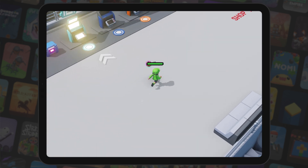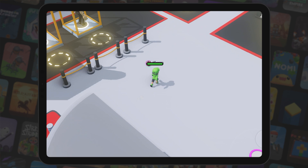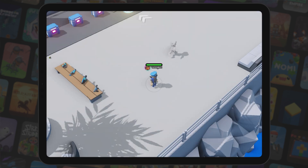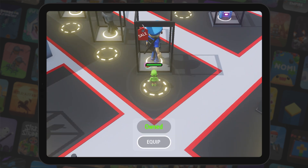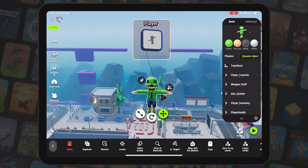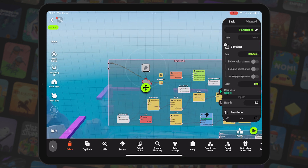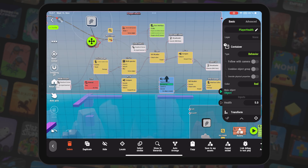At this point, after some testing, tweaking, and fixing, I had the basic purchase system working, but it could only spawn the skin at the original spawn point. I wanted the player to be able to equip the skin immediately in the shop, so I had one more step. I found the player health system, as I assumed this would already have a destroyer in it. Turns out it didn't, but I built my skin swapping system here anyway.